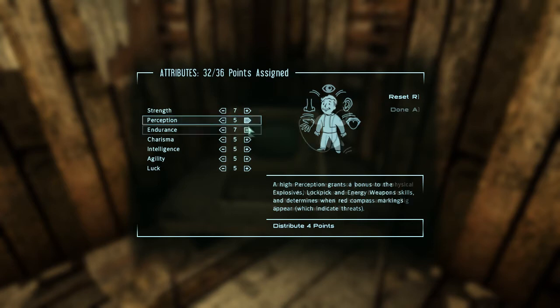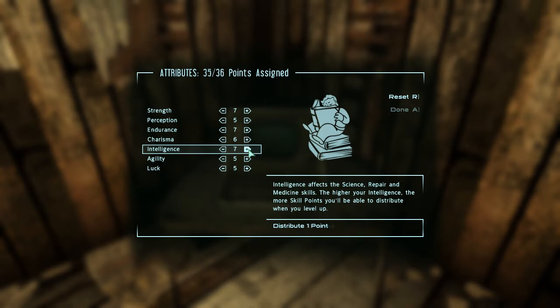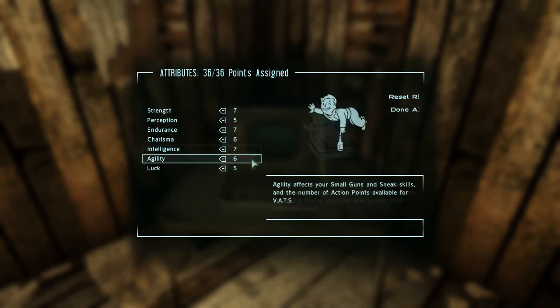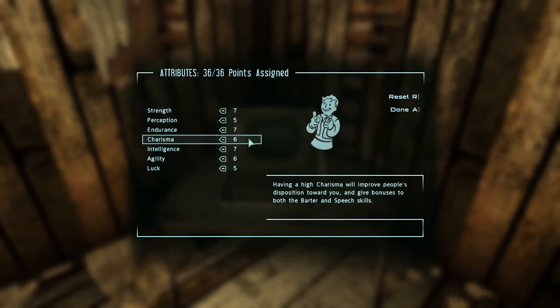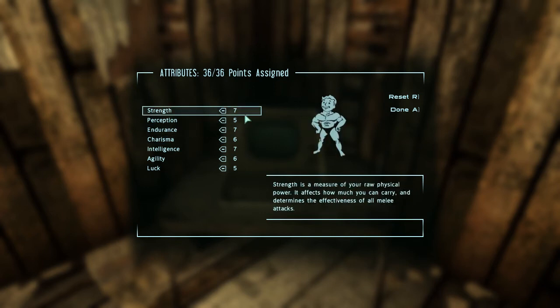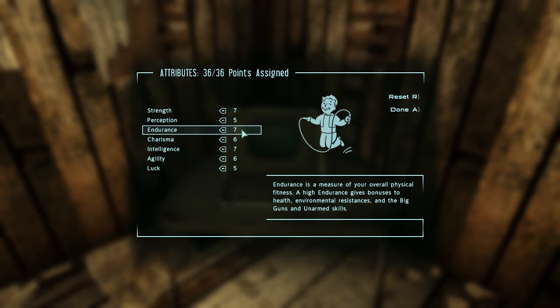I always find health and rad resistance very important. Perception I'll keep at 5. Charisma I'll keep to 6. Intelligence I will have at 7. I will run with this — it's not the usual setup I run with but I think it will work pretty well. Carry weight is key, I don't use melee, so this will mostly be carry weight and perception. Energy weapons I'm not too interested in using yet. Endurance covers rad resistance, health, and big guns — I might get into big guns later in the series.